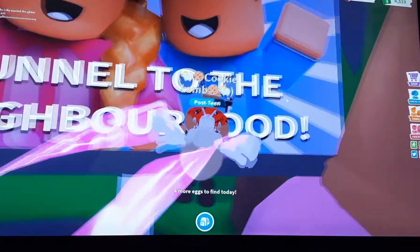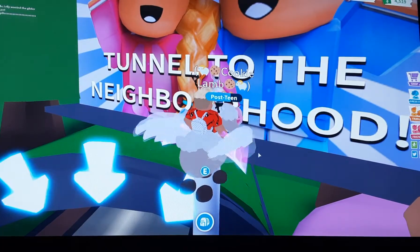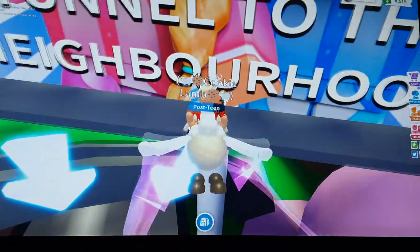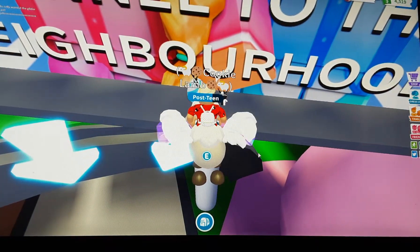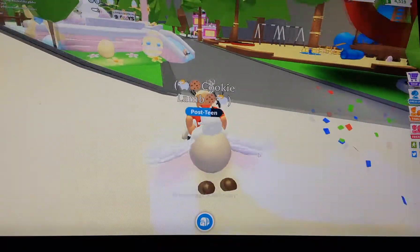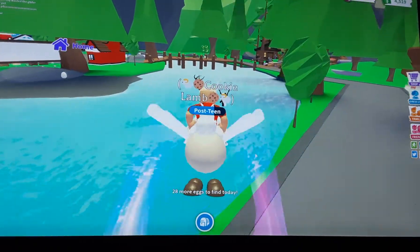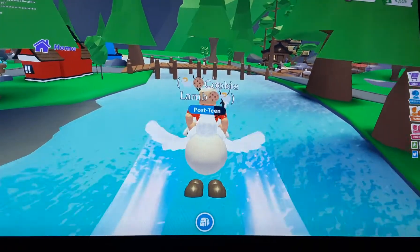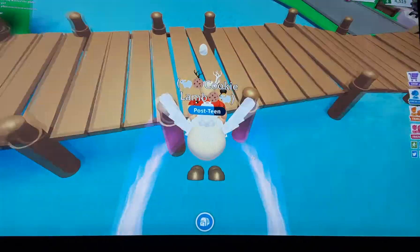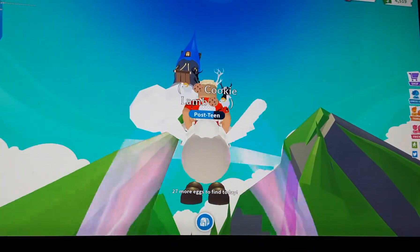The next one is here where Anna and her brother — you know, the photo place, the ad place. So that's those ones. The other one is here on the little wooden bridge. It's your choice if you want to do it or not.